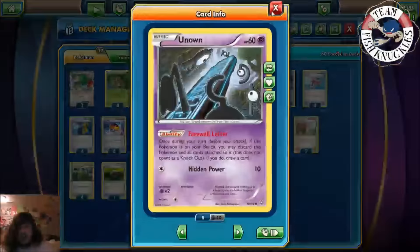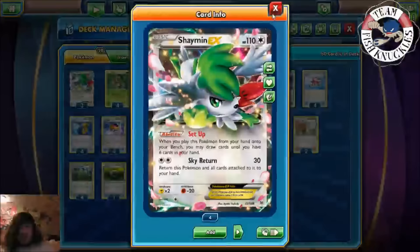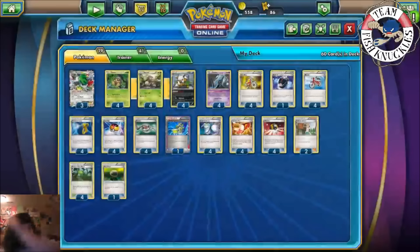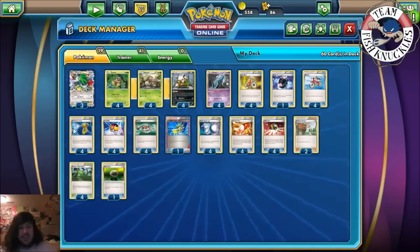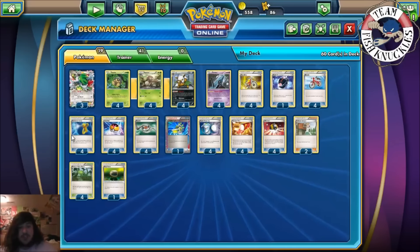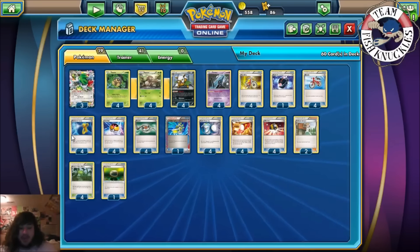Nuzzleaf and Unknown all have 90 HP or less; Shiftry has 130 and Shaman has 110. We play four Recycle — flip a coin; if heads, put a card from your discard pile onto the top of your deck. You want to put Devolution Spray back on top so you can reuse it the following turn. If you can recycle all your Devolution Sprays back, you have eight tries total to Giant Fan Pokémon.